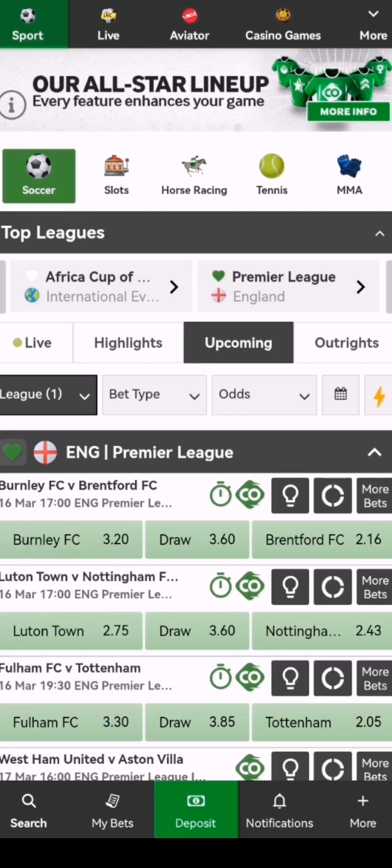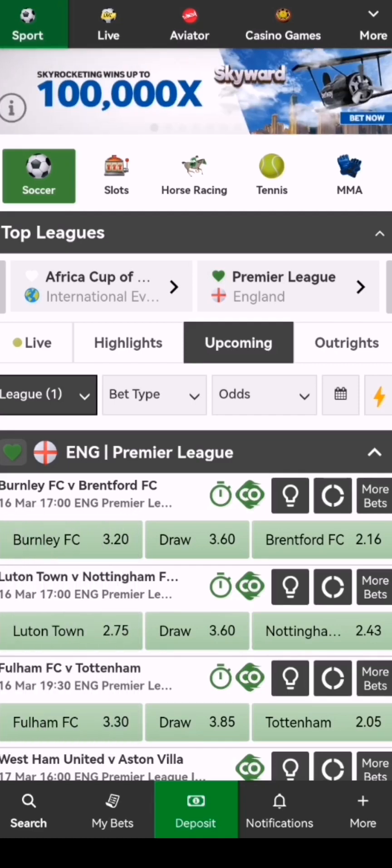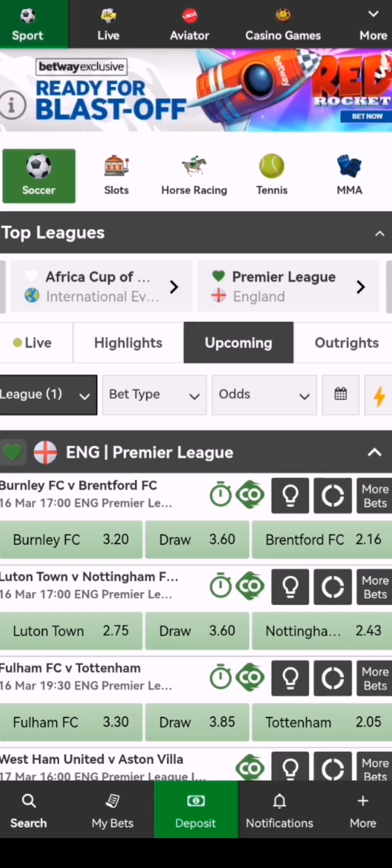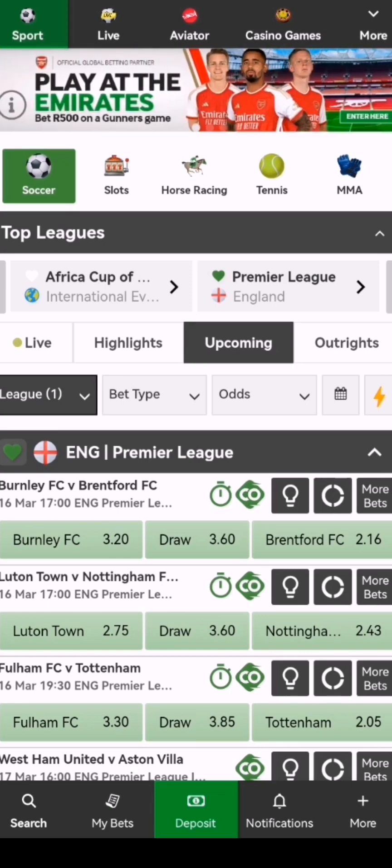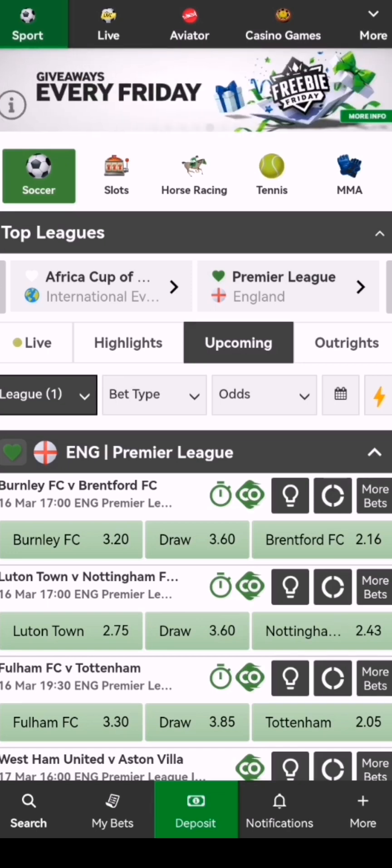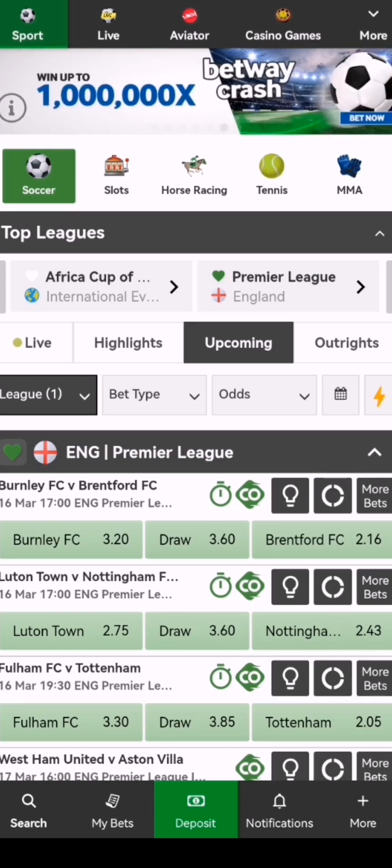Hi guys, on today's video I'm just going to show you how to bet first goals and also last goals on Betway. And also, if you're struggling to get the highest odds, I'm going to show you how to increase your odds using the first goal and also last goal on your bet slip. So if you're betting winning teams only, you can basically add first goal and also last goal so that you can increase your odds.